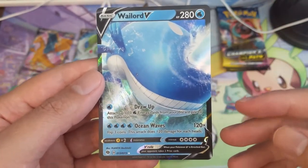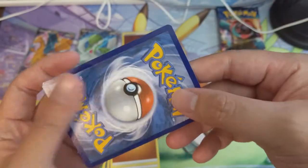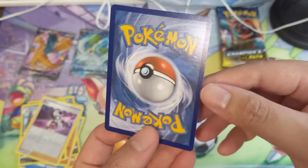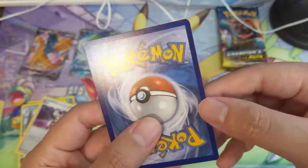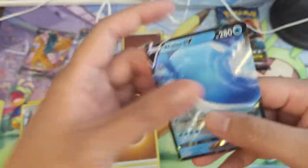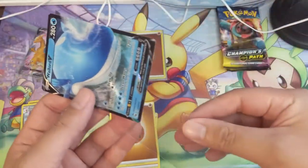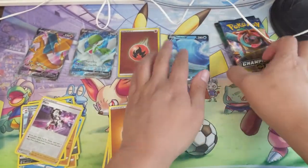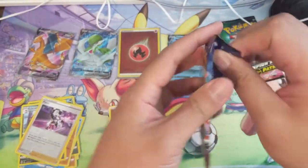This card does have some good viability — pretty straightforward: discard a bunch of energy, draw it up, and then ocean waves up to 360. I myself am not a big fan of flipping coins, but you do have that one stadium to help out. This one's pretty well-centered too, no edge wear — put this in a penny sleeve. That's hit number two, two packs remaining.